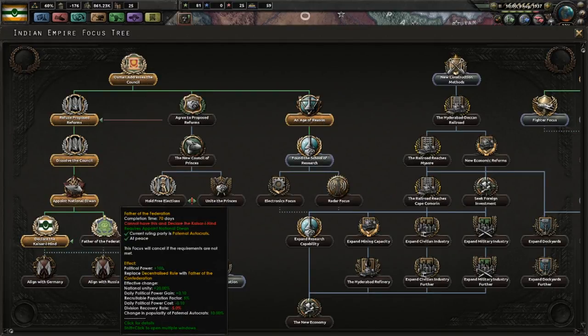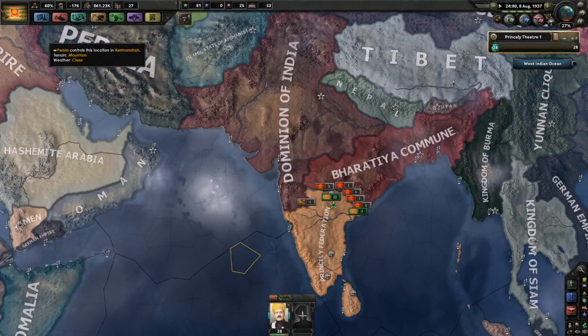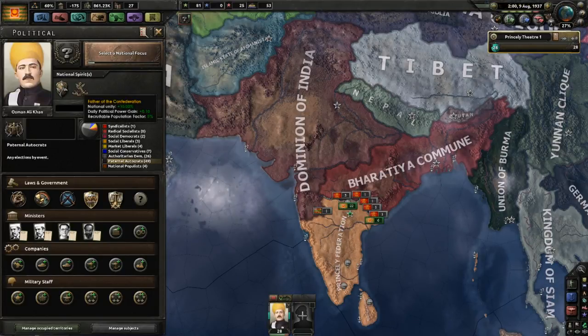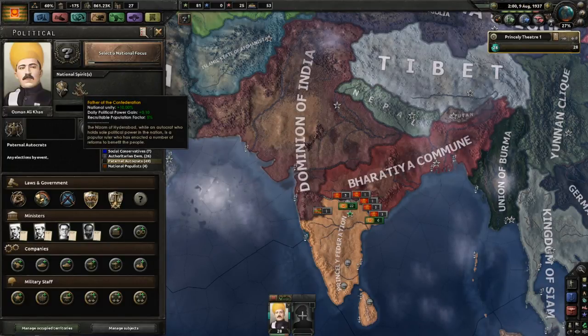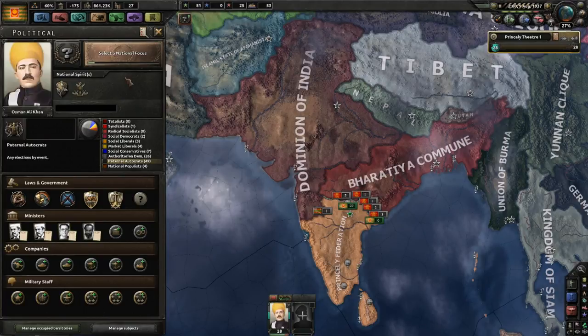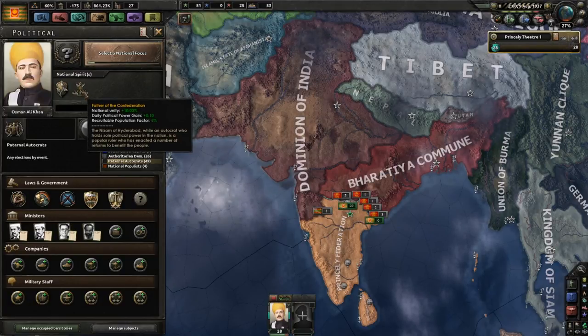Let's compare that to completing Father of the Federation instead. You don't get any newspaper headlines, but you have again gotten rid of your Rebellious Princes slash Decentralized Rule national spirit, and instead you get the Father of the Confederation spirit. Conceptually, the difference is: when you become Kaiser, you've recreated an empire and Osman Ali Khan becomes emperor with his family ruling as long as it exists. By becoming Father of the Confederation, it's more of a benevolent dictatorship. The key benefit here is you get 5% recruitable population factor and you start gaining political power again — very good after all the political power you've been losing fighting the rebellious princes.